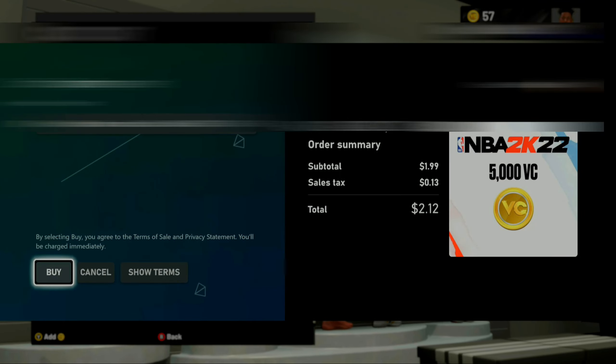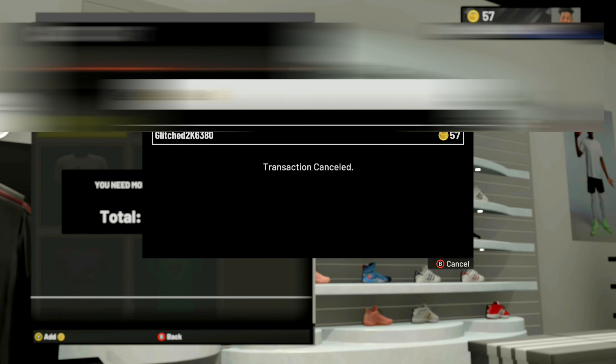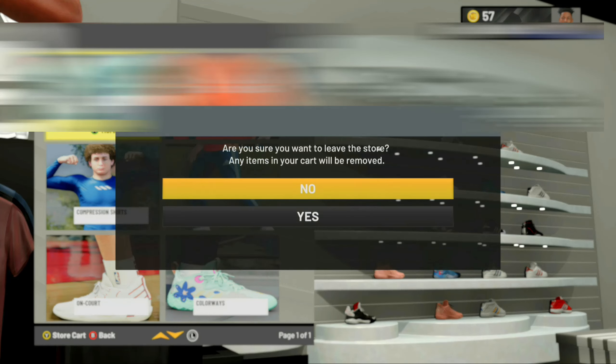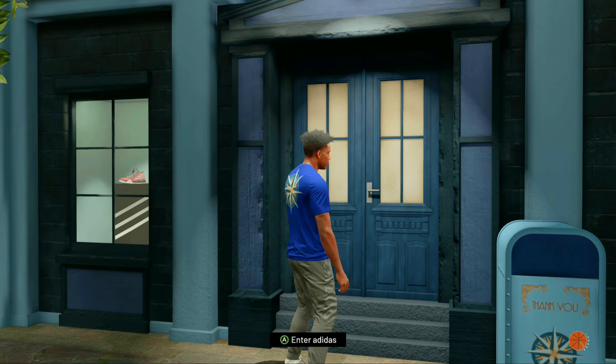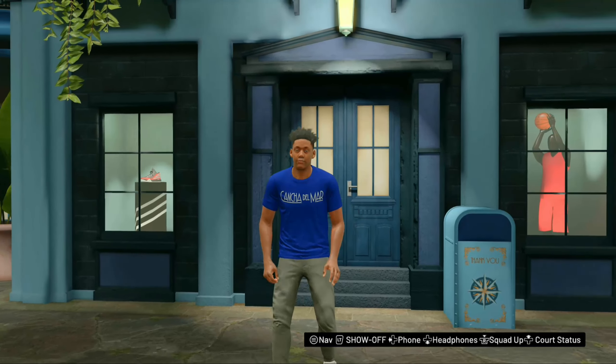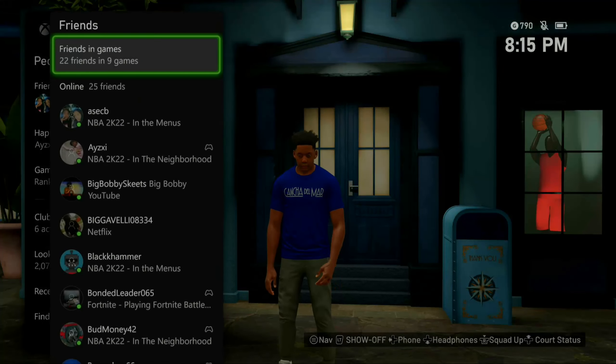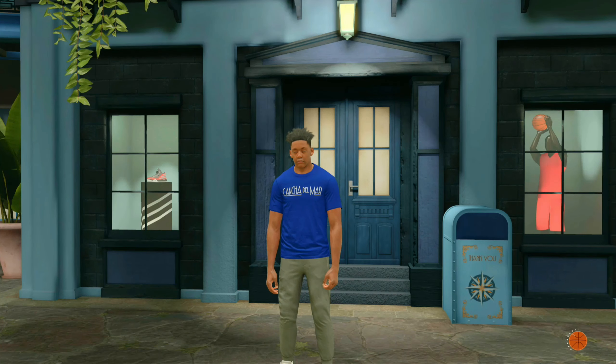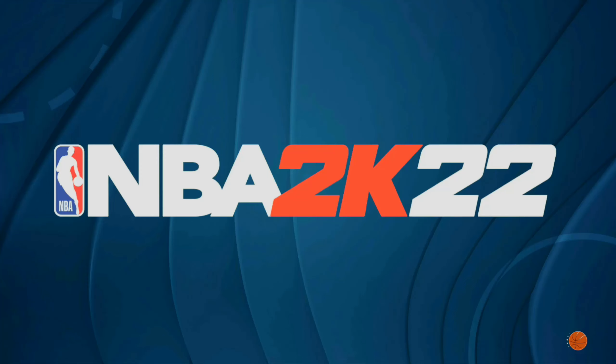Once you hover over the amount you want, select it like you're going to buy it. As soon as that happens, you want to spam B and exit out as fast as possible. Once you do that, exit out and go all the way back to the lobby, then join a friend as fast as possible. Load into a different neighborhood and wait for it to load.